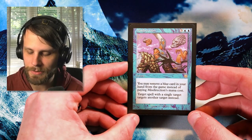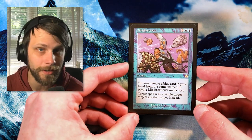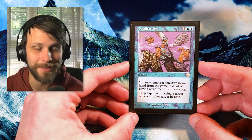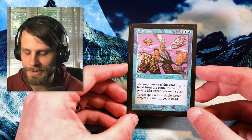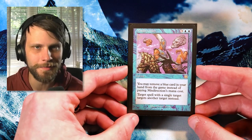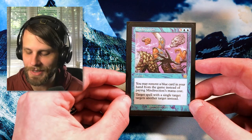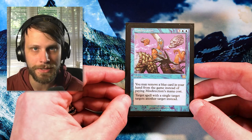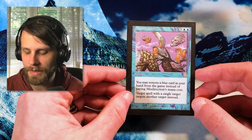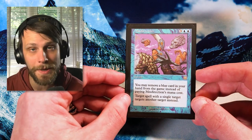It's three and two blue for an instant. You can remove a blue card in your hand from the game instead of paying the mana cost, and the target spell with a single target targets another target instead. So essentially this is just a complete redirect effect. It's kind of free, but it's card disadvantage. However, it is a really powerful effect and certainly one that I love. This and things like Stifle are cards I really love to pick up — just really tricky little blue cards that I think are fun. I love the old school artwork. I didn't have the old artwork version, so I'm really happy to have picked this up.